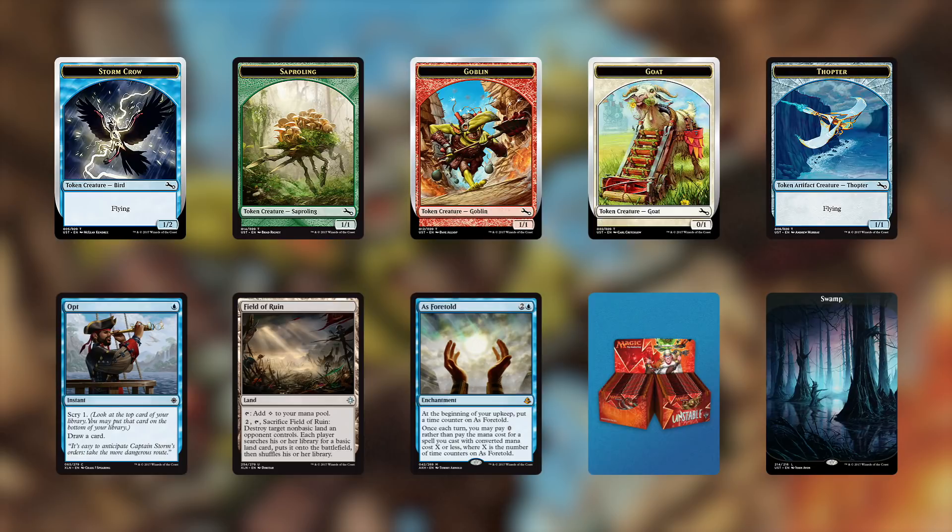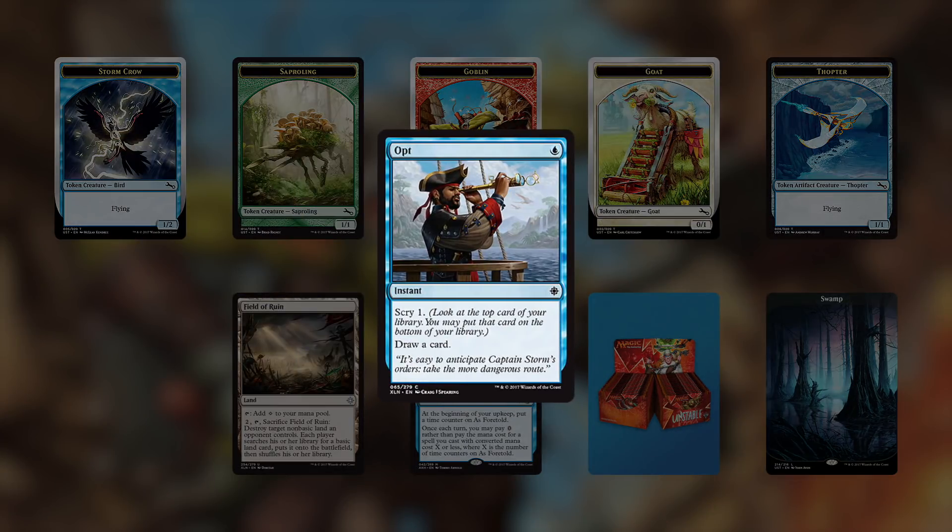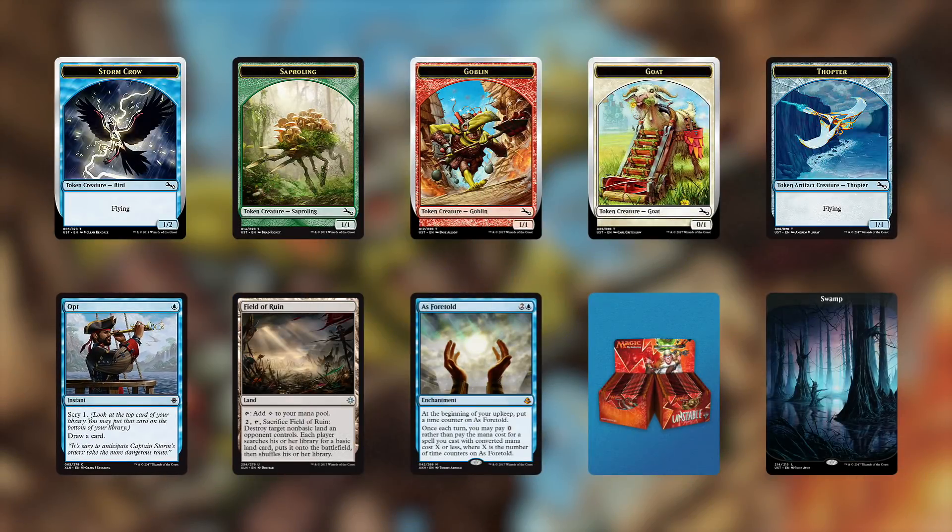Opt is still selling strong. It saw plenty of play at Grand Prix Oklahoma and will look to keep its momentum going at Pro Tour Rivals of Ixalan. Ha! Just kidding — momentum is not a thing.